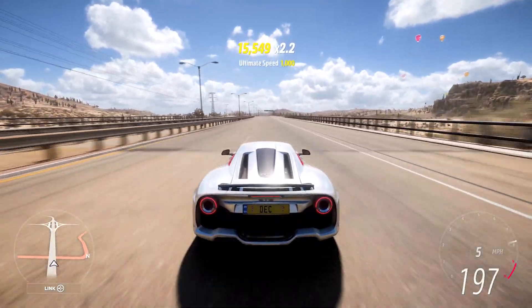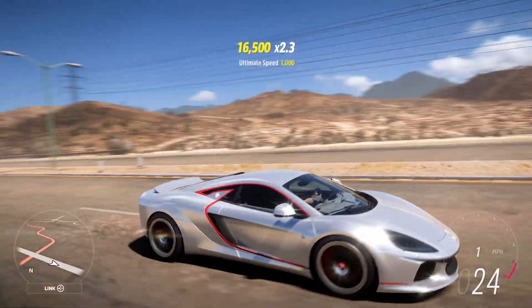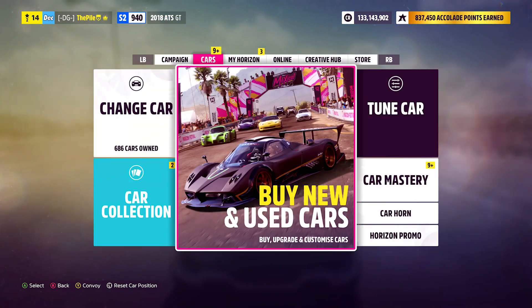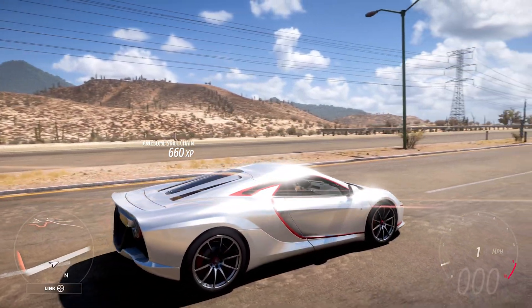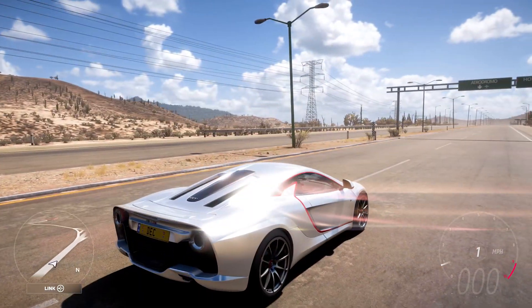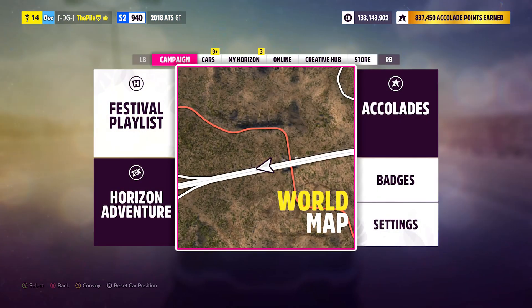244 miles an hour is the top speed fully upgraded with the stock engine. The tune showed 240.8 mph, but we got a bit higher with the dip in the road, which is good. Now let's take it into another race and see how it performs in S2.